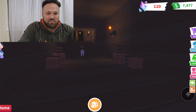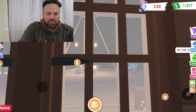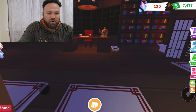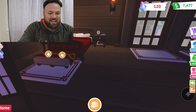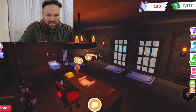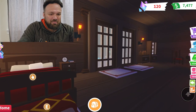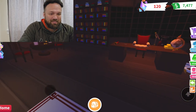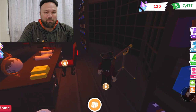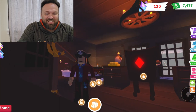Bro, what is this? The captain's quarters! Oh my gosh, guys. This is the captain's quarters. Look at this — this is so amazing, guys. Wait a minute, is that me? Bro, that's me! What? That's me. It's my ship! This is me — look, that's me. It's my ship and she's got me right there in the captain's quarters.